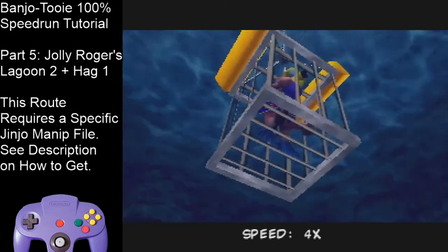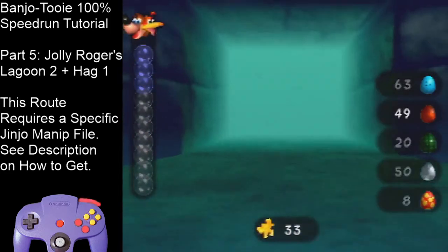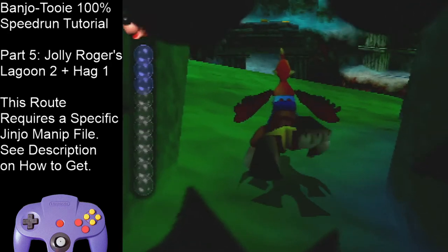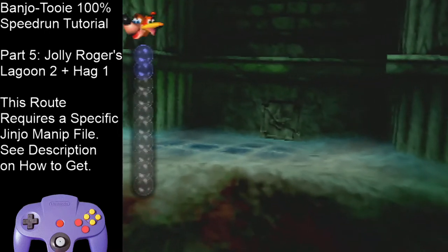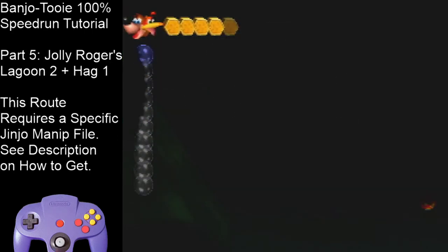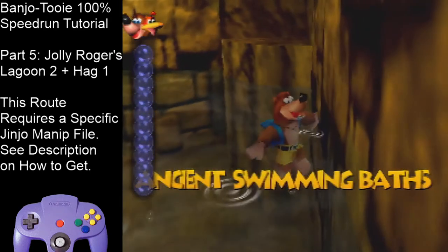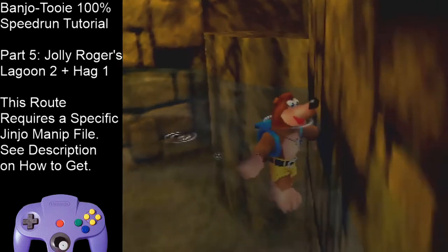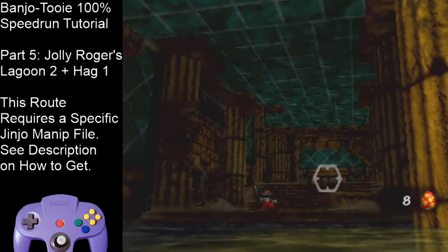Skip the cutscene. Look at this text box. Hold A and B and hold up. Grab the Jiggy, and we're going to switch to Clockworks. You want to swim in first person for all of your swimming — it reduces lag. Come over here and use Talon Torpedo on this door to break it. We're going to hold A and down-right for just a few strokes, and then hold B to do a normal stroke to get to around this spot in the Ancient Swimming Baths.